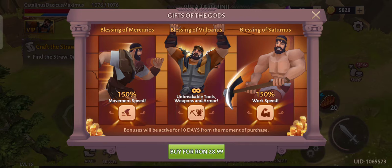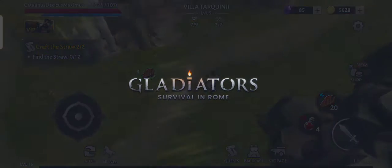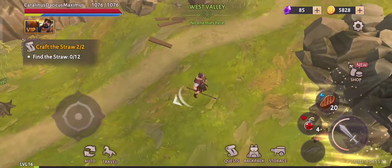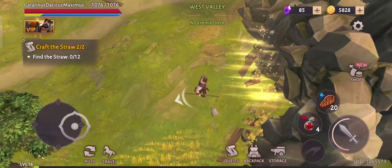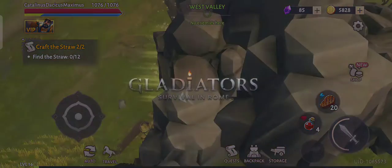Gifts of gold — I never use this, it's not that expensive. So if you have some extra money I think you can progress faster. This is the new cave which came with the last update.